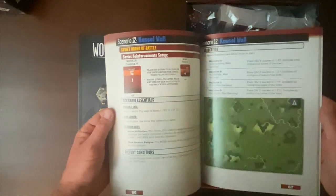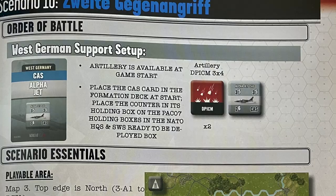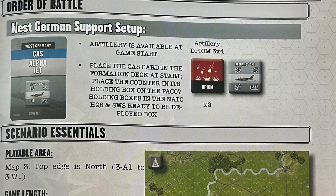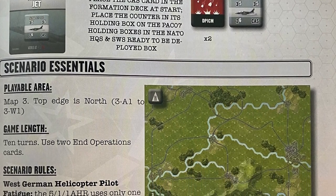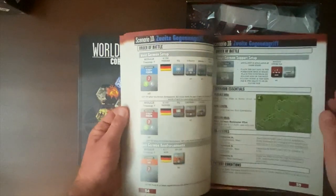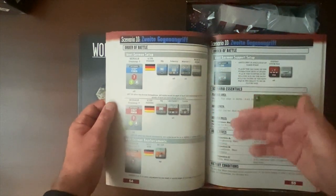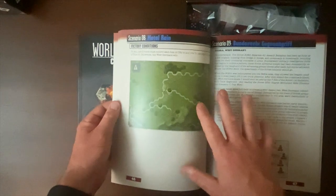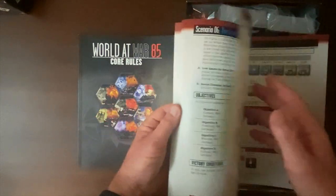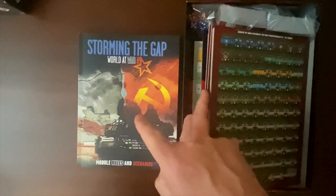Different scope and size and scale — some small, some big, all kinds of different challenges, and with the eight different geomorphic maps you can really build your own. There is a full battle generator system in the rules. So you're not just limited to the 21 scenarios — you can make your own scenarios very easily. I feel like that's been a thematic point of emphasis for Lock and Load: putting a ton of replayability into their packages. So 21 scenarios plus the starter kit, and the battle generation system on top of that.